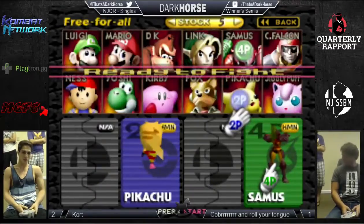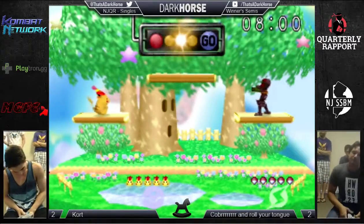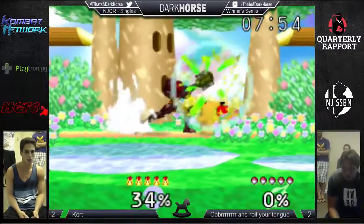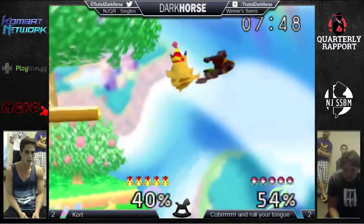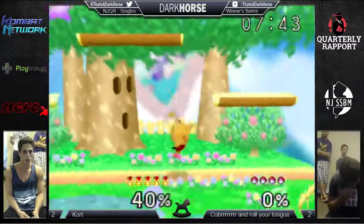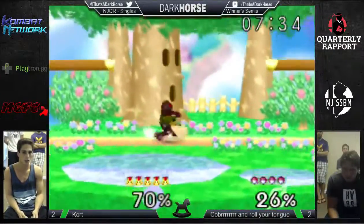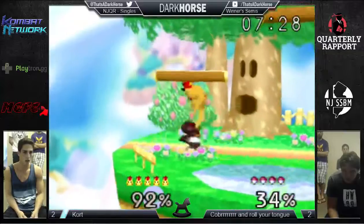We're going to game five now. He's on Pika. Cobra actually has a lot of experience in this matchup because he's a Samus main — he's played so many Pikas. Kort's got a good Pika though, and he should win this matchup. But Kort may not know this matchup very well with Pika — he'll know what to do on paper, but his execution can be a problem. I don't know if he plays a lot of Samus with Pika. He just took a stock right there. He looks like he's doing pretty well. He didn't overcommit on that shield because Samus could just up-B out.